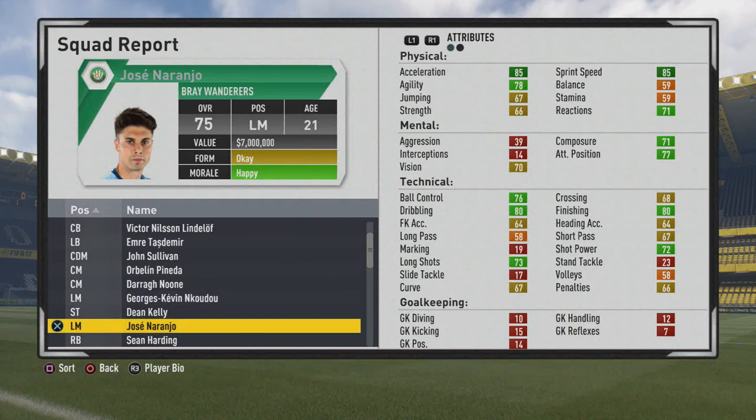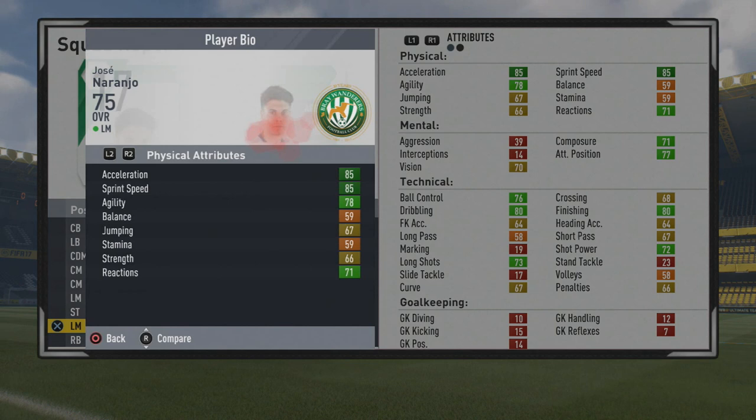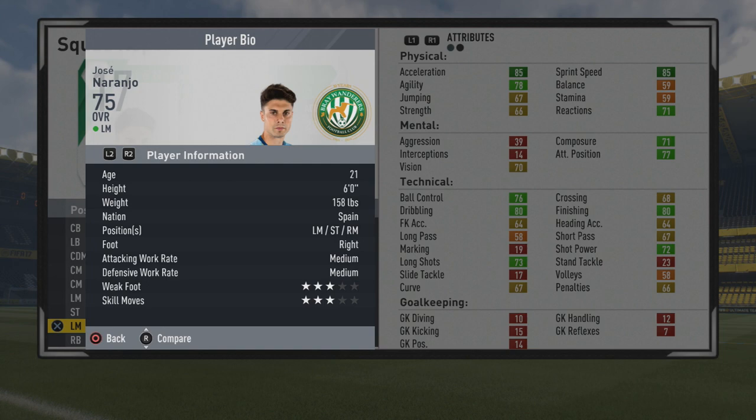Welcome to this player growth test. We're taking a look at Jose Naranjo, the 21-year-old left midfielder who starts at 75 overall. He has some really good stats from the start with plenty of room to grow. He's a six-foot left midfielder, striker-ready, right foot with medium work rates, three-star weak foot, three-star skills — and from the start he can be very effective as a striker.